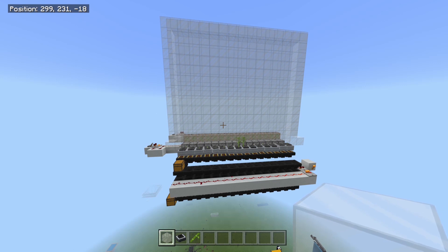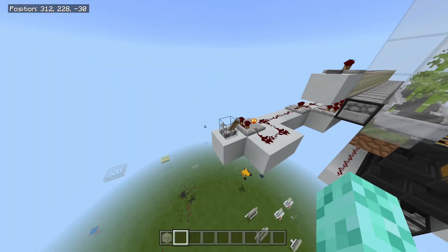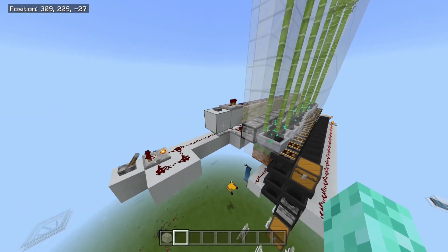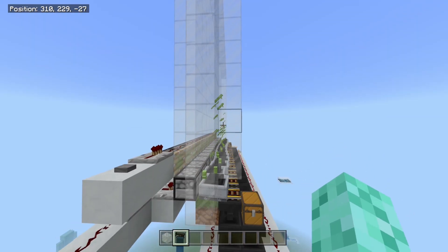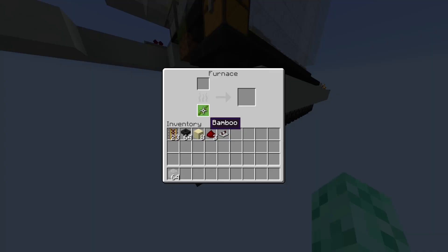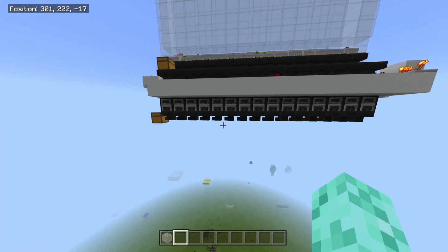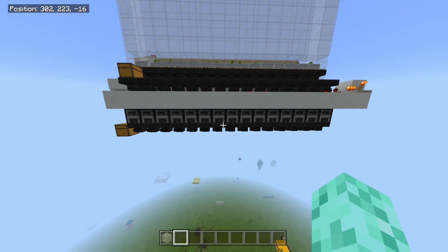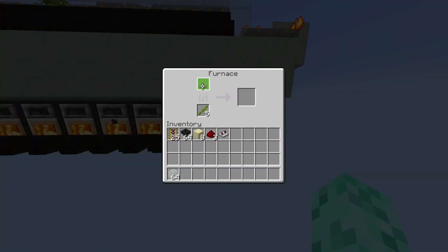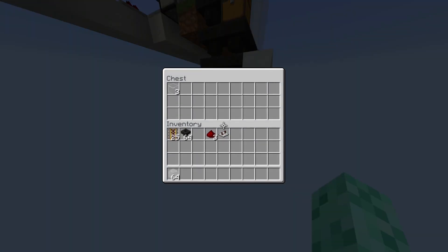Make sure your dispensers are full of bone meal and then give this thing a test. Switch the clock on to grow up the bamboo all the way to the top, then hit the button and all the bamboo should drop straight down into the hopper minecarts with nothing wasted. Put your item input in here, and you should see all the furnaces turn on and begin smelting. There we go — absolutely perfect, it'll just smelt like hell.